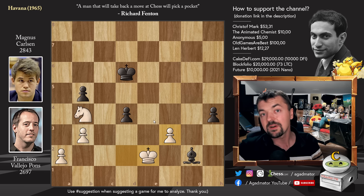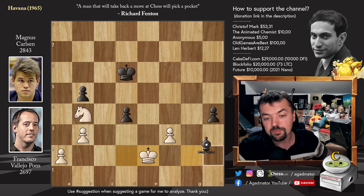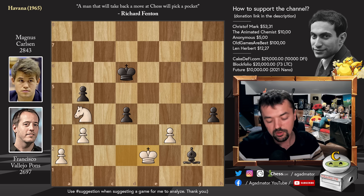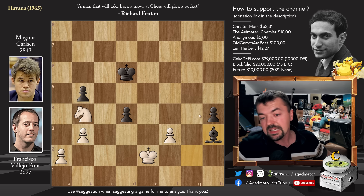Feel free to pause the video and try to find the only move that wins the game for Magnus. After King to e2, it is Bishop to h3 — that's the only move. The way you figure it out is that you want to start advancing your passed pawn, but if you play h3 after King to f2, there is no way to continue advancing your passed pawn. So Bishop to h3, and that's pretty much it.